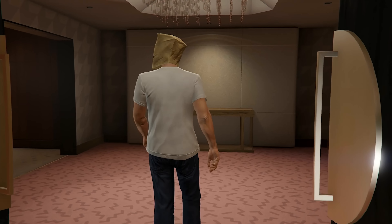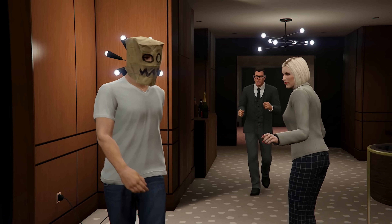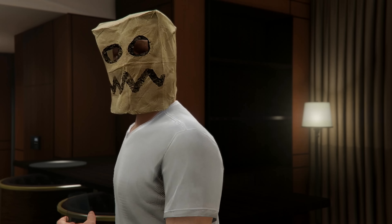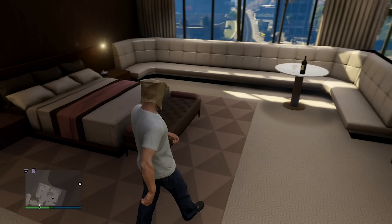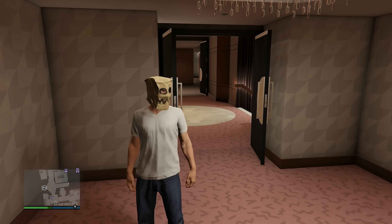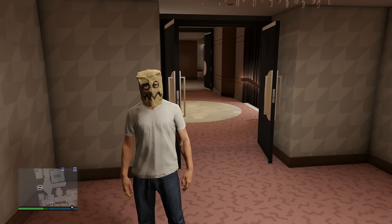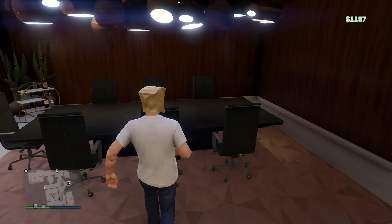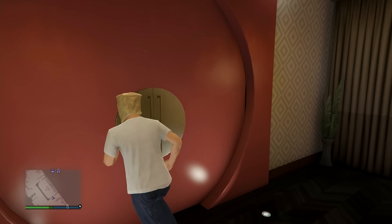We're in the new penthouse and get a cutscene with Ms. Baker and Tom. Ms. Baker says she'll be in touch — there's a set of missions available after buying the penthouse with a first-time bonus, so I'm going to add those to the wheel of making money for a one-time wheel spin.